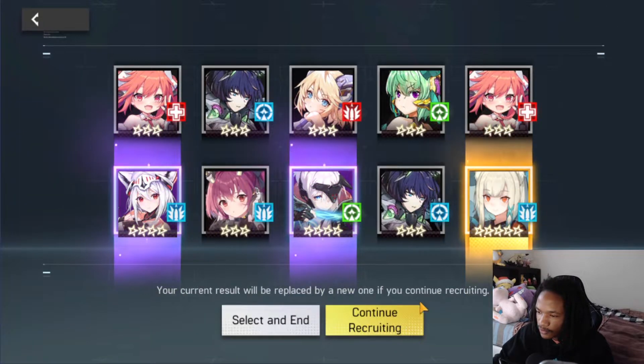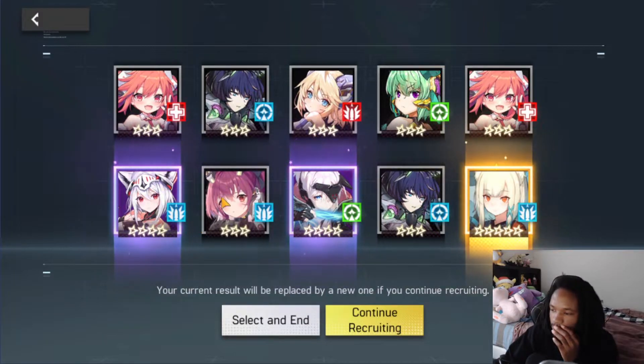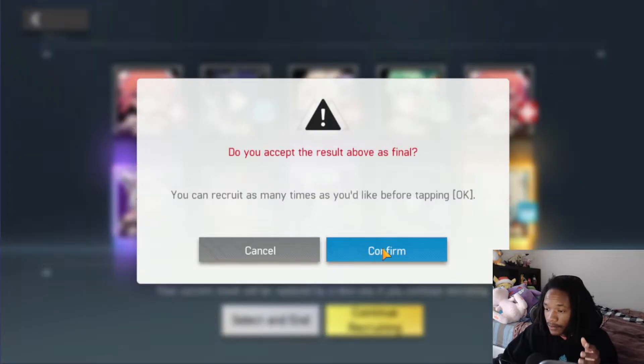That wasn't the green unit I was looking for. Ginga would be a very good pickup — since we don't have access to Lila, Ginga is really enticing. Verbena is also really good. I'm thinking hard about this one.